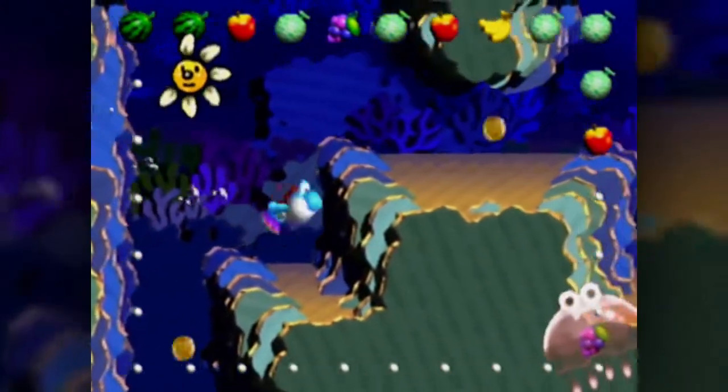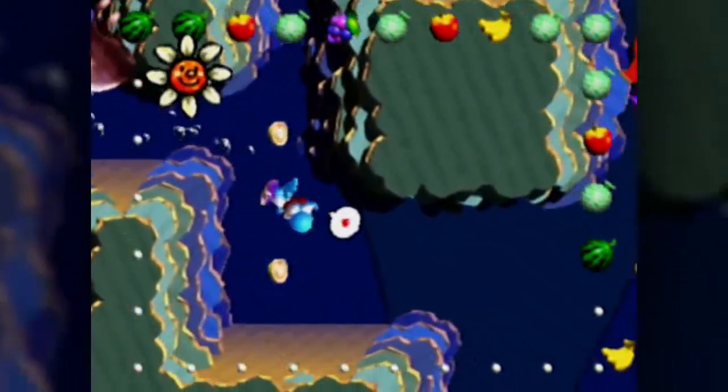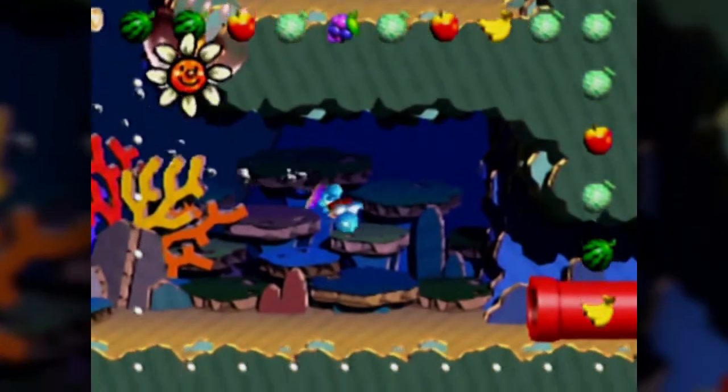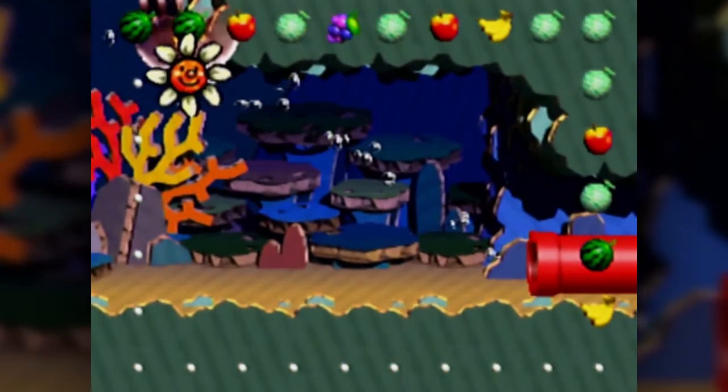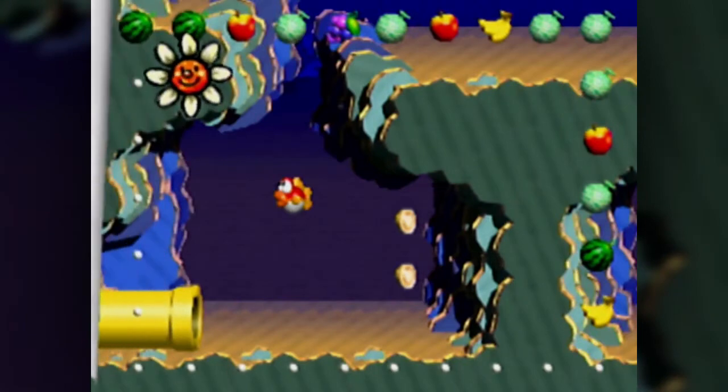The hearts themselves aren't really that big a deal - they're just like life hearts. Because if you eat anything good, you're gonna get a little bit of life back. Oh cool, you have a melon inside of you - I could get it. You can get a melon inside of them. And are we out of the ocean? Or are we still just in another part of the ocean? Another part of the ocean.